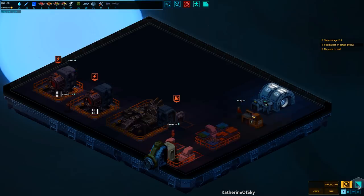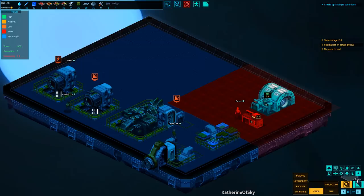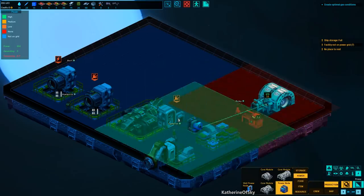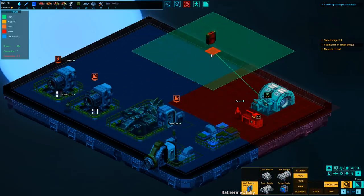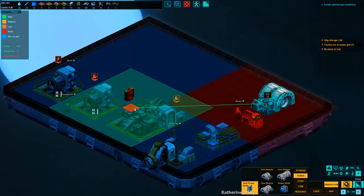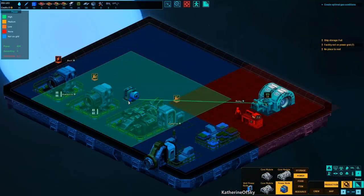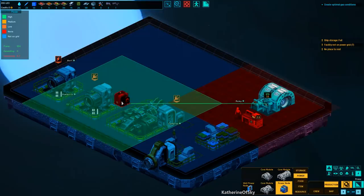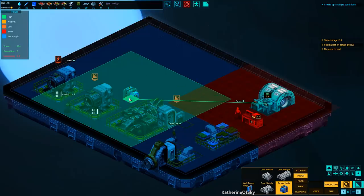We have two menus here — the production menu with different categories of buildings, and the overlay. Right now the first thing we see is we have no power anywhere. So let's build from the production menu under power and build a power node. The power node has a really big coverage area. There's also a wall power node but it's slightly smaller — this one is like two squares larger on each side. I want to build this one somewhere around here — maybe right there seems okay.